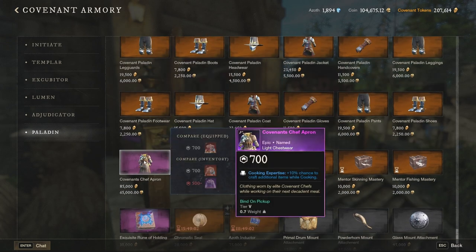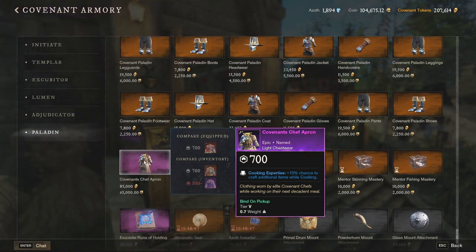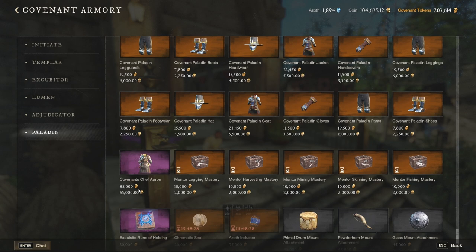The last item I want to mention: any faction can have a different item here. In the Covenant faction, this specific chest piece gives you a 10% chance to craft extra cooking — normally that's only 2% with a regular cooking outfit chest piece, but this one gives an additional 8% for cooking. I don't really think those 8% justify the price of 65,000 gold and 85,000 tokens, but if you are a collector and believe you would cook so much you could feed the whole nation, then you can definitely go for it. But I would also skip this.